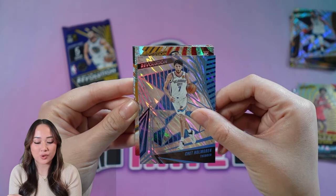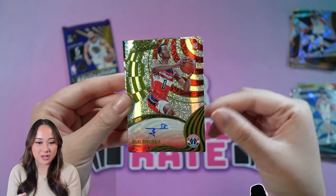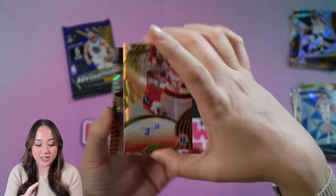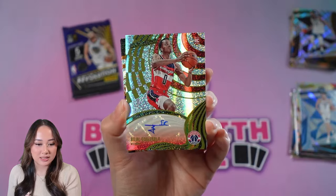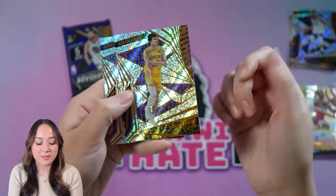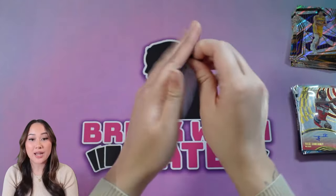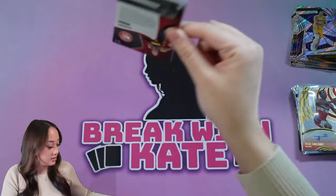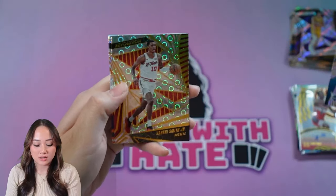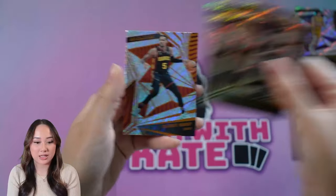I think this one is also an auto — and it is a rookie! Bilal Coulibaly on the auto, so that's pretty cool that we got an auto and it is a rookie. Not numbered on that, but I'll still take it. Coulibaly isn't really the one you're looking for, but still. The base in that pack was Austin Reeves and Julius Randle. Last pack — we got Amari Bailey, Jabari Smith Jr. on the Groove, Montrezl Harrell, Tyrese Haliburton, and DeAnthony Melton.